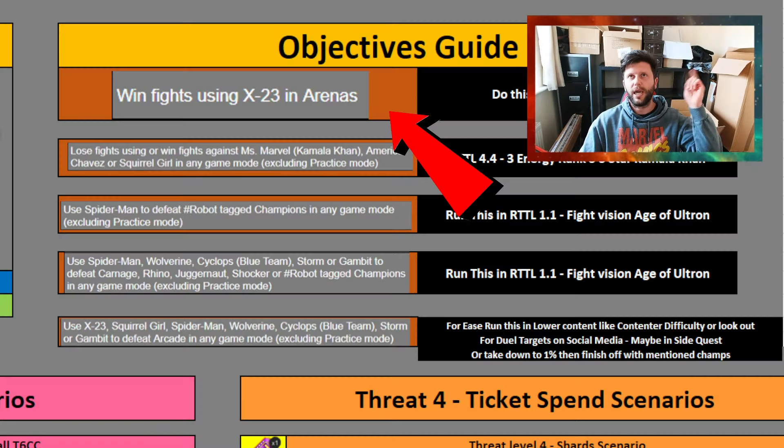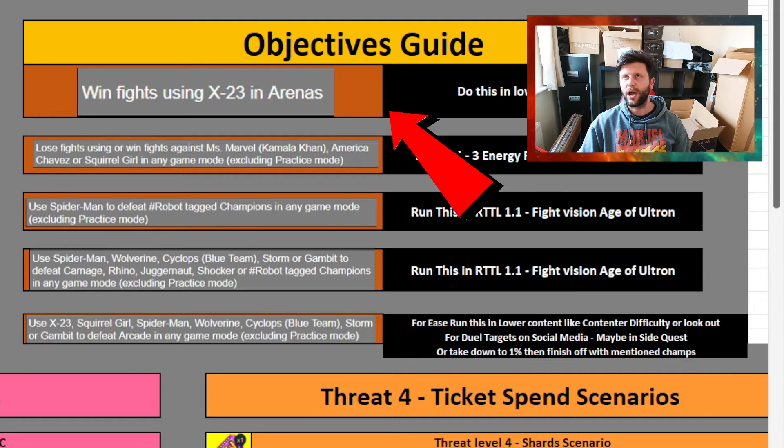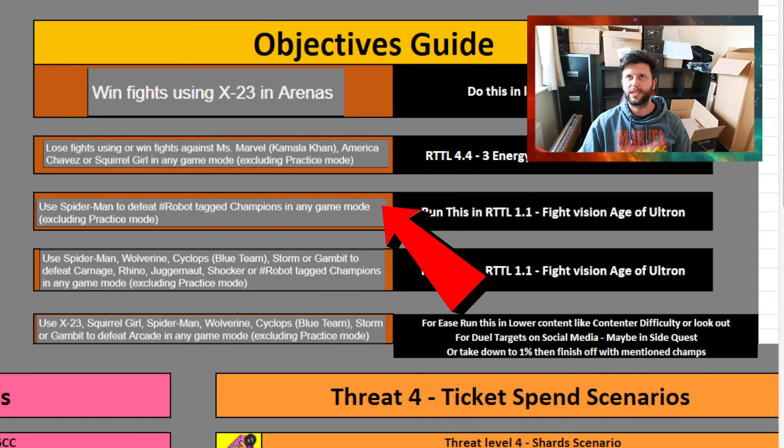Welcome to Boxland, population one — me. Me and Em are in the next couple of weeks going to be moved into a new property. Internet was sorted out last week, so it's pretty much an easy move over, but there's a lot of stuff that still needs to go. If you don't want to watch the video, go and check out the guide and the link in the description — it's the side quest guide.